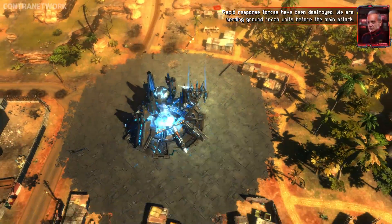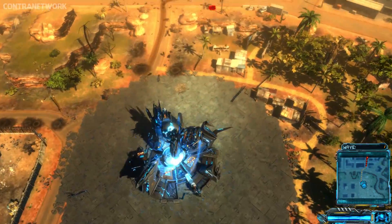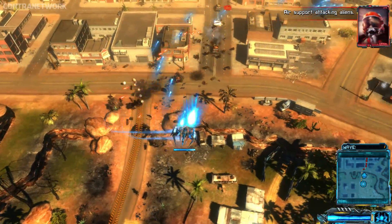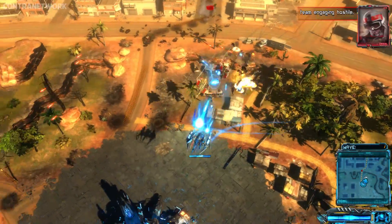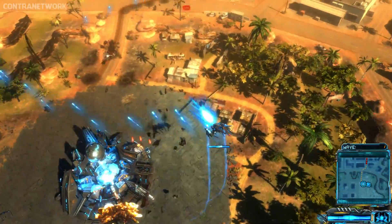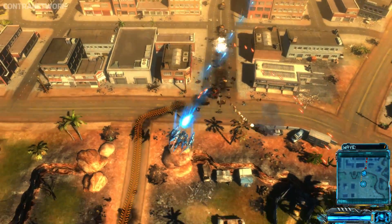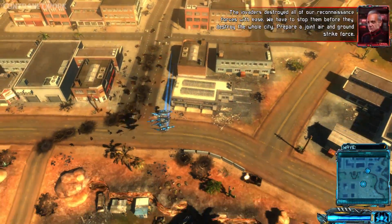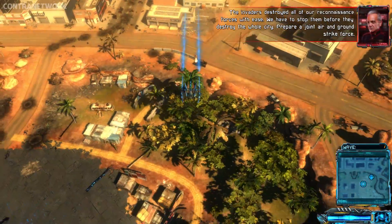Rapid response forces have been destroyed. We are sending ground recon units before the main attack. These vehicles are a threat to our harvester core — destroy them before they can reach it. The invaders destroyed all of our reconnaissance forces with ease. We have to stop them before they destroy the whole city. Prepare a joint air and ground strike force.